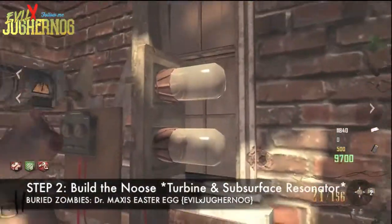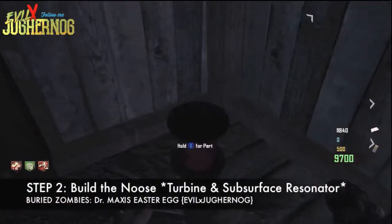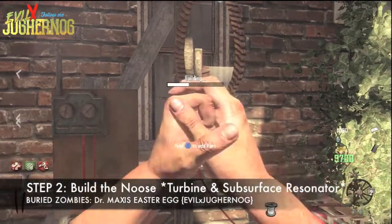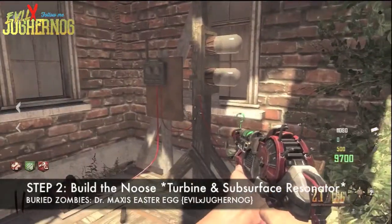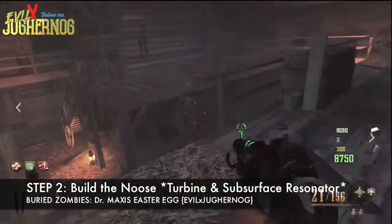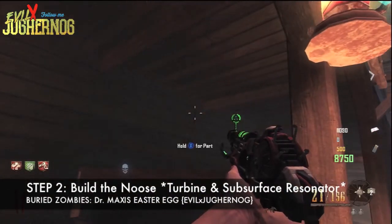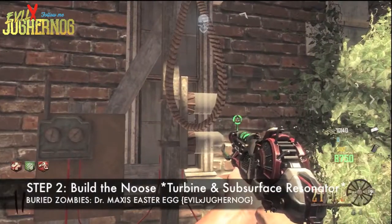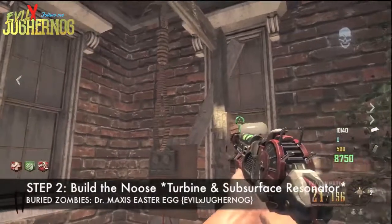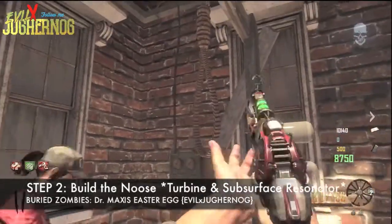The third part is the thread, located in the gun shop next to the bank. Pick it up and go back to the noose, hold X to build it on — same process as before. The last part is the antenna, which spawns in the barn. Pick it up and add it to the noose. You don't have to collect these parts in any specific order. You also need to build a subsurface resonator on the turbine — I have tutorials for that in my Black Ops 2 Zombies Buried playlist.